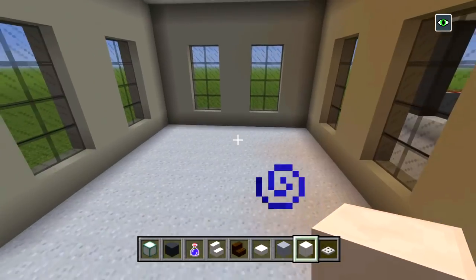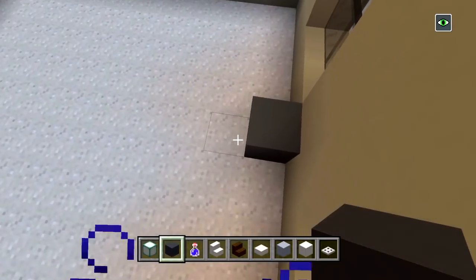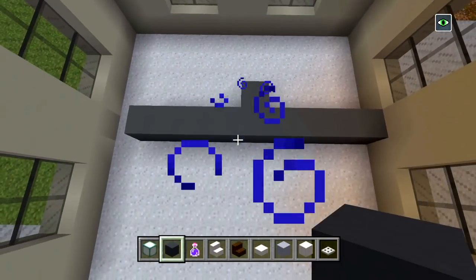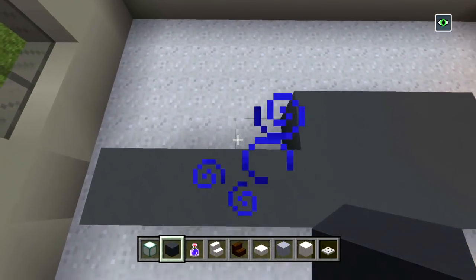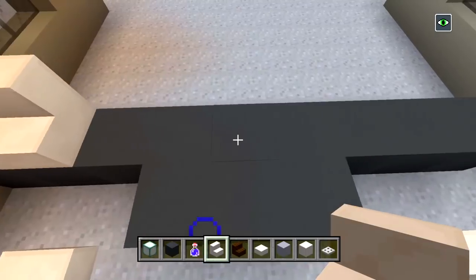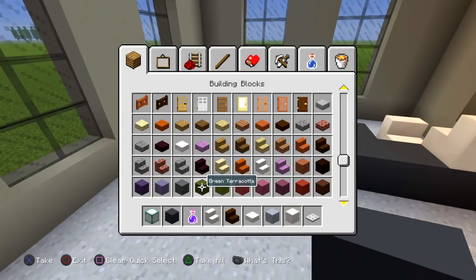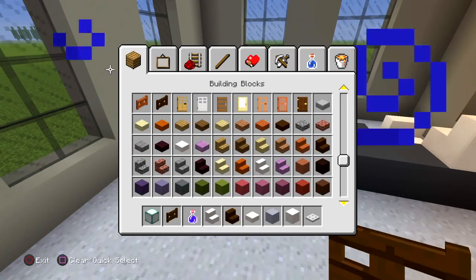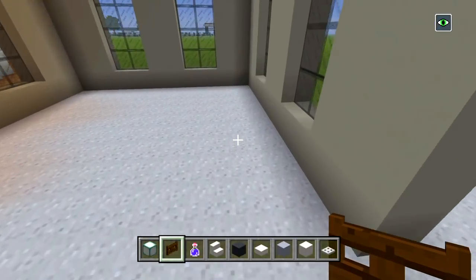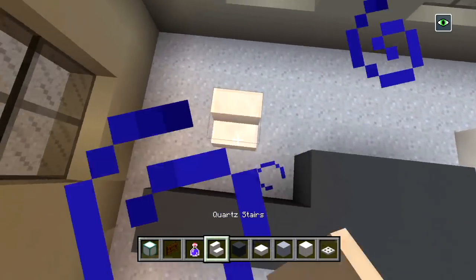I finished doing the ceiling and now I'm going to start doing the desks. On this side, right on the edge of this window, I'm going to bring some gray concrete along until right there, and fill in about three spaces on each side. Then I'll put a quartz stair for the chair and another one to act as a register as well. Before I forget, I'll put a dark oak wood gate there. Then I'll do the same thing on the other side — two desks each with a chair and a cash register.